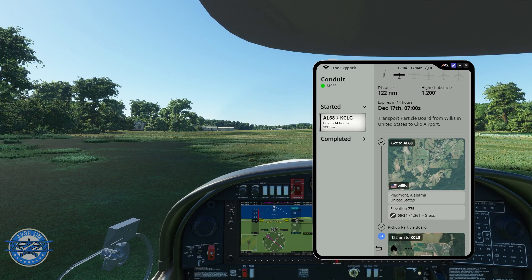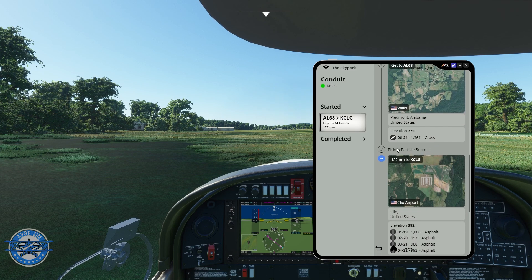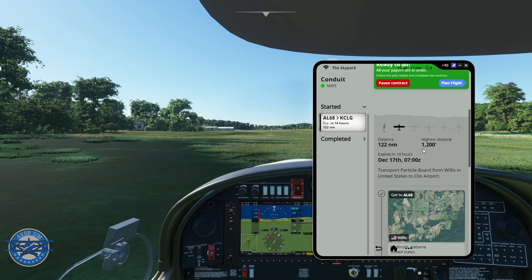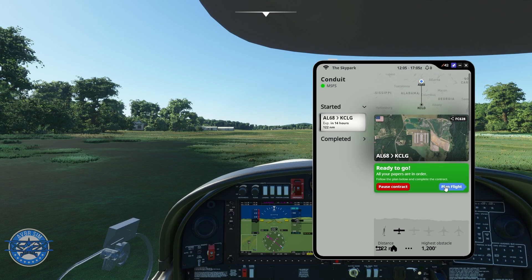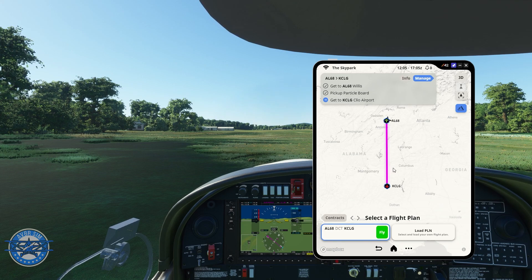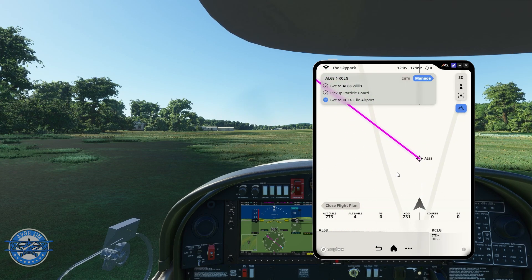Alright everyone, welcome aboard. We are currently at Willis Airfield in Piedmont, Alabama, and we will be delivering particle board to Clio Airport. We just loaded the particle board — there's a green button that says 'load,' I click that and we picked up the particle board, which you can tell by the checkmark. Our highest obstacle along our route is 1,200 feet, so I'm going to fly at either 2,000 or 3,000 feet. We are 122 nautical miles from our destination. All papers are in order. I'm going to do a direct VFR flight and click fly — now it's just going to track our flight.